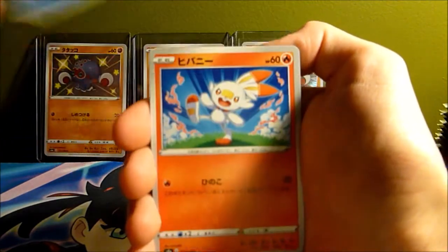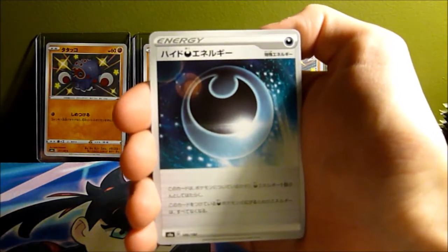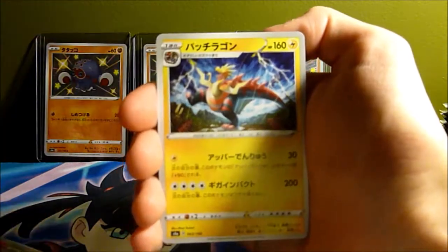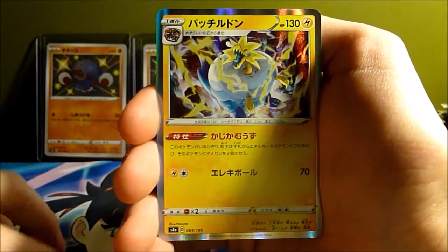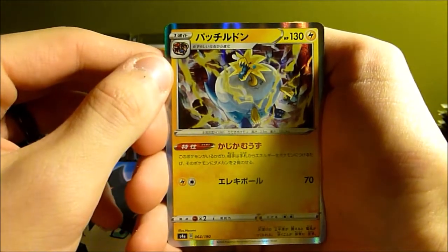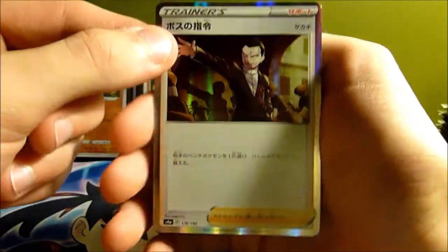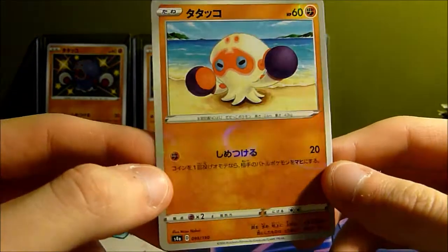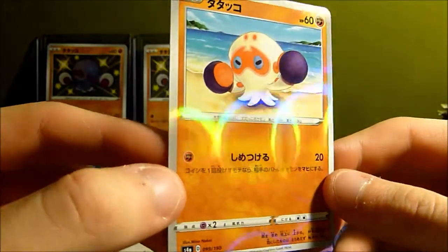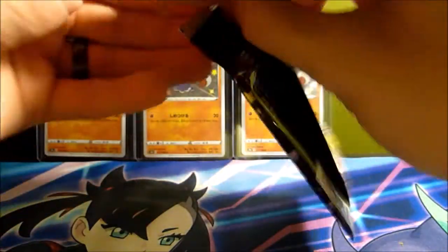Alright, Pack 1: Phoebe's Scorbunny, Dartrix, some kind of darkness energy, I believe that's Dracozolt, a trainer, and then an Arctozolt hollow. I believe you get three hollows in a pack if you don't pull a full art supporter. We got a Giovanni hollow and a Dubwool V. And for our first reverse — we got the Clobbapus reverse! Really hoping to get that one. You can see the circles on it — it looks cool but very different.